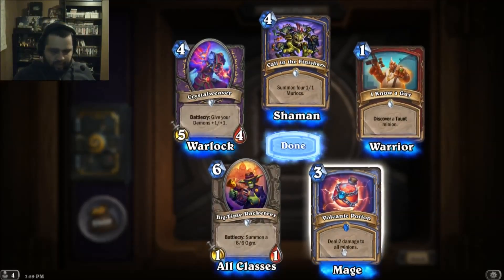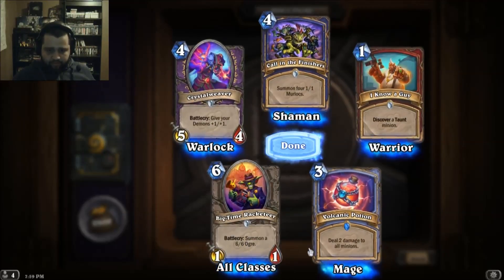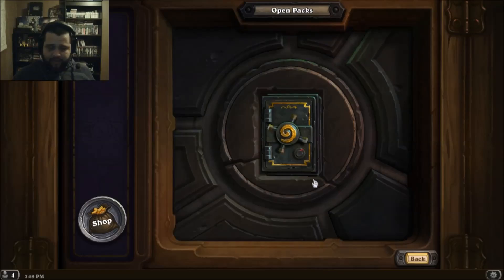Deal two damage to all minions. Discover a Taunt minion. Give your demons plus one plus one. Battlecry summon... and the last pack — hopefully a legendary or epic.